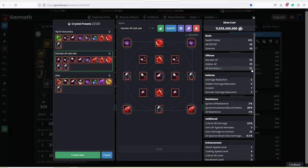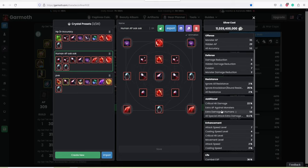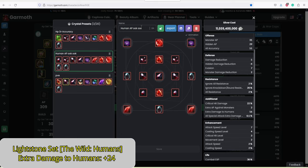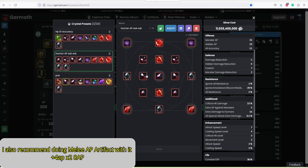But if you look here it gives you 51 accuracy, hidden AP of 29, and a lot of human damage — 56 extra damage to humans. You could potentially get more by messing around with the crystal setup, and this is an old setup so there might be a better one with the new crystals. This is basically the equivalent of a blight artifact crystal setup — you would pair it with a blight artifact setup which is for human damage, and then you have something like 80 to 90 human damage with the two setups together. Very strong and very powerful.